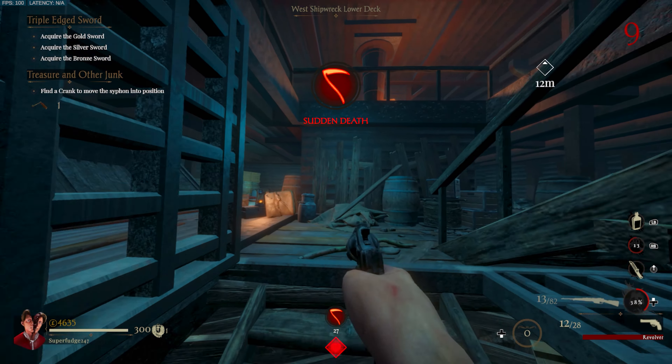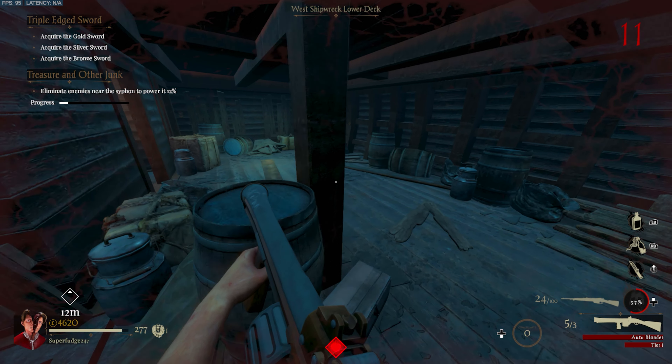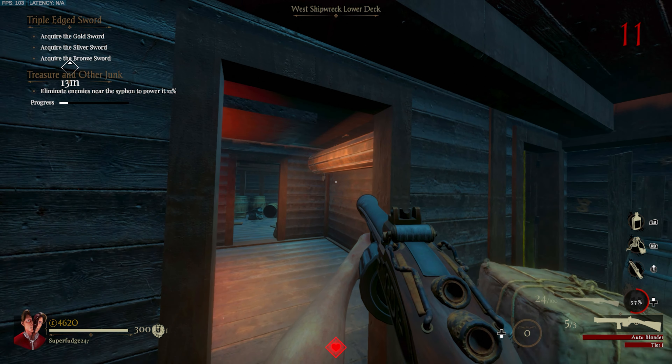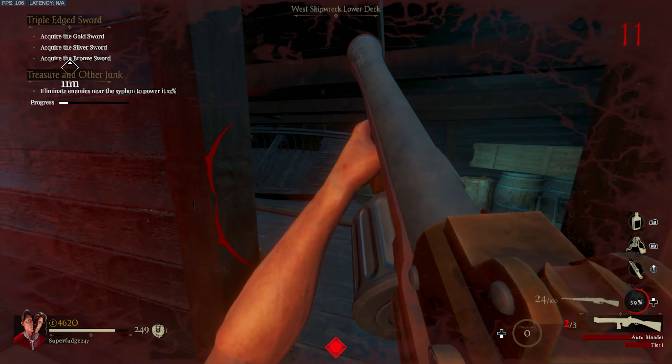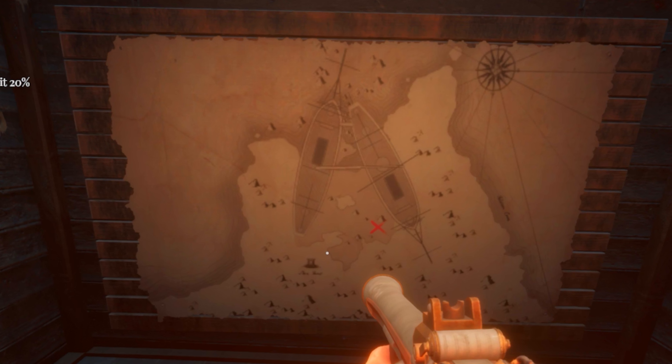Head on through the western shipwreck, go up the stairs. From here, you can now go to the supercharger room, and in this room you will see a map on the wall. As it stands, this map is being held up by lock and key. All you have to do is shoot the locks. Once you've shot this, it will reveal a map, and on this map you will see X marks a spot. This changes every game, and until you reveal this map, you won't be able to look for treasure.